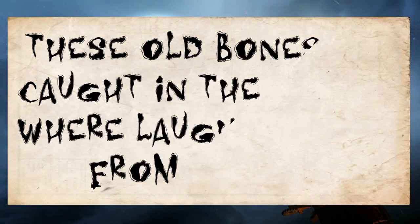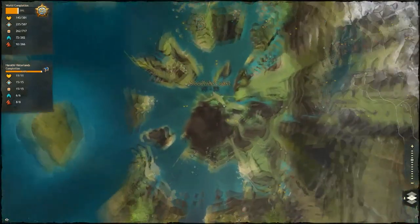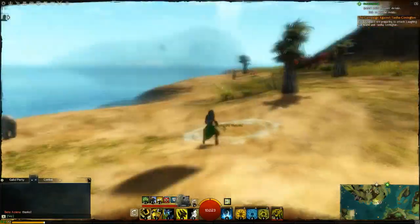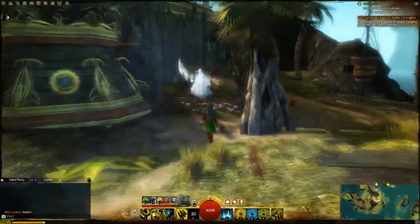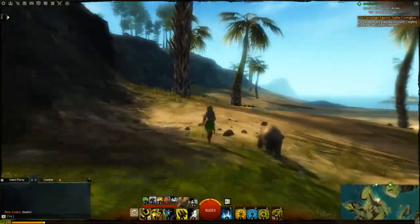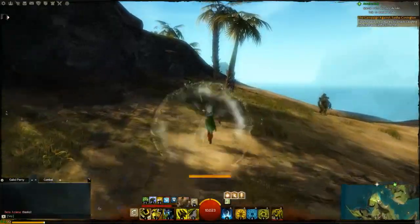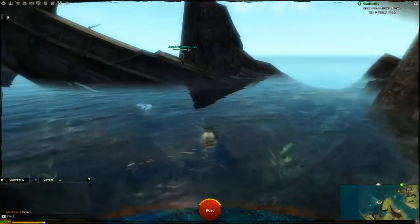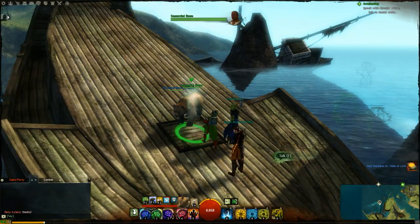The next clue says: these old bones are caught in the gauntlet where laughing rises from sorrow. Our next area is the Blood Tide Coast — head over to the Laughing Gold Waypoint. On the other side of this island is the Sunken Ship, where the next ghost area is. Go around the coast, and once you are on the Sunken Ship, take out the meter and activate all your skills. A suspicious location should appear — click on it and a Haunted Door will spawn. Kill all the enemies and Sea Marshal Bennu will spawn and hand over Mad Memories 9, Pains and Love.